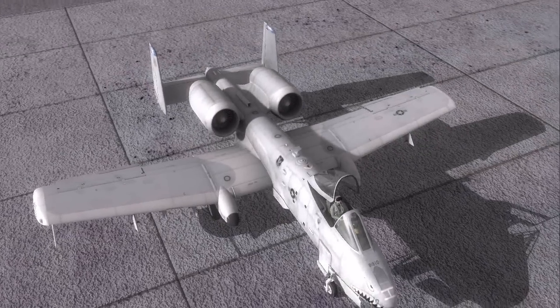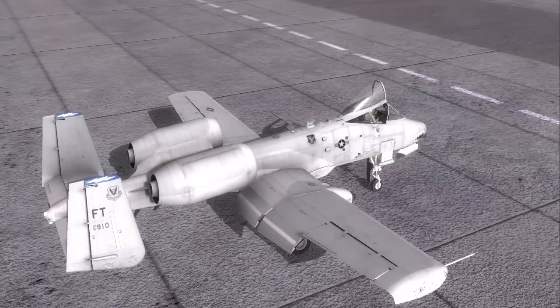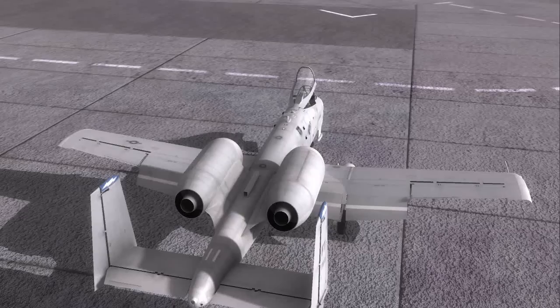On the back of the aircraft are two TF-34 turbofan engines that provide great fuel economy and damage sustainment capability, but like the wings, they definitely do limit overall airspeed. On the tail of the aircraft, you have two split elevators, and of course you have two very large rudders that provide excellent yaw capability.